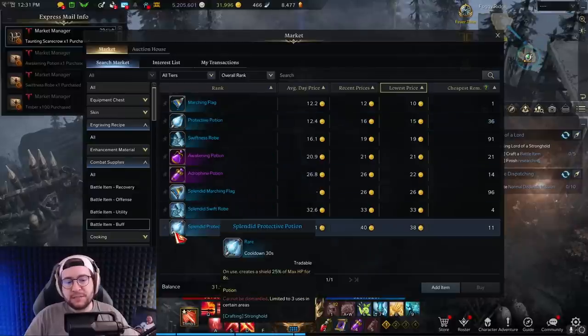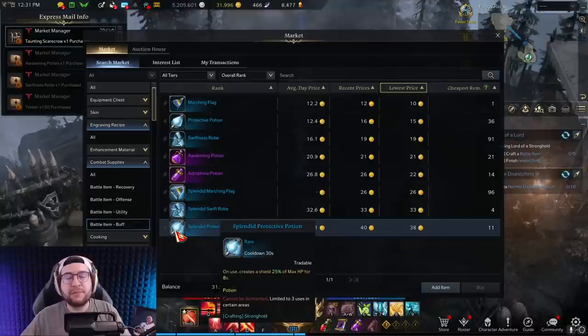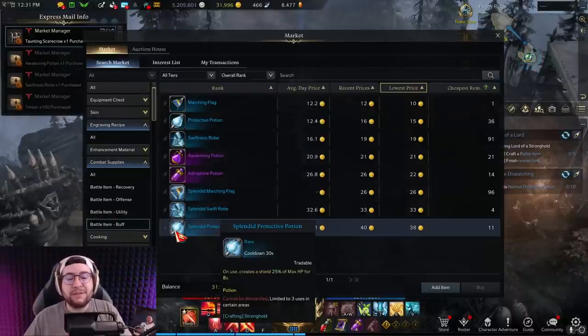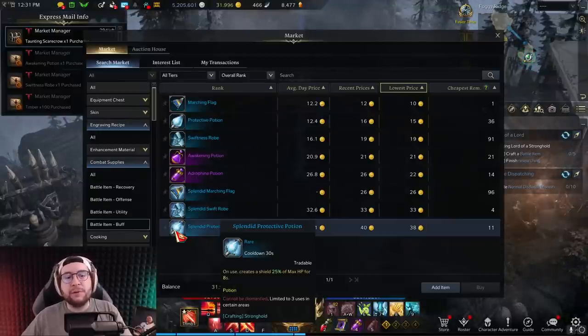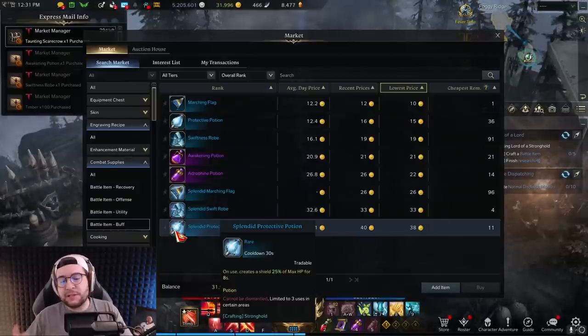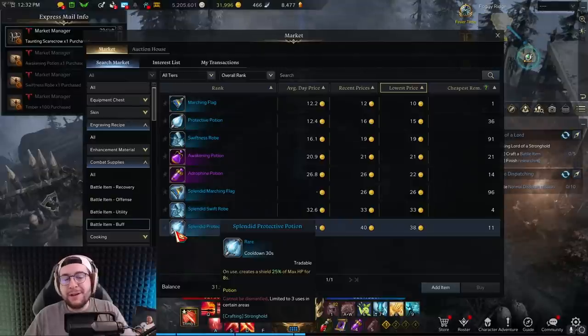Protection Potions and Splendid Protection Potions are pretty cheap and give you a 25% shield on your health. They have a very low cooldown and you can hold three of them. If you know you're about to eat a mechanic that isn't going to kill you but you don't want to waste a regular potion, this is a good alternative. Usually bar space is limited and you'd expect to run a Time Stop Potion for defense, but this is a nice alternative if you don't want to run time stops.